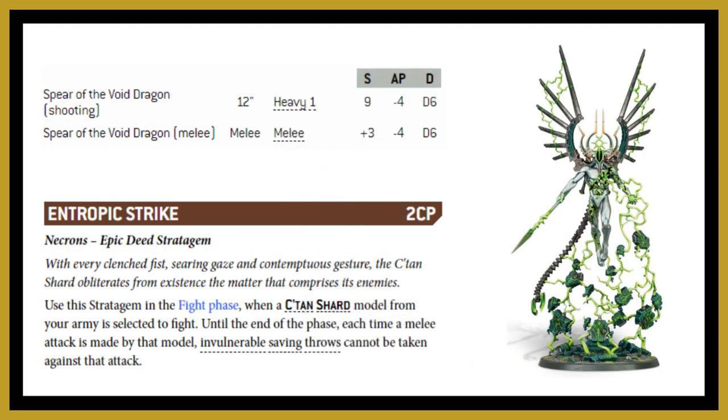You don't have to use the Nightbringer — you can use a Void Dragon, which has a shooting attack as well as melee, with 12-inch range, both at Strength 9, minus four AP and d6 damage. It doesn't have the built-in ability to ignore invulnerable and Feel No Pain saves, but you do have a stratagem available — two command points, used in the fight phase — where melee attacks against an enemy model cannot use their invulnerable saves. This also works with the Void Dragon and the Deceiver, although the Deceiver isn't as punchy.